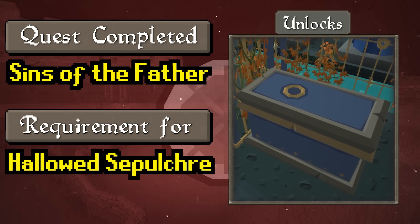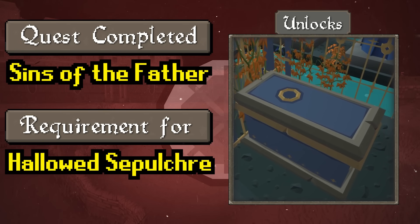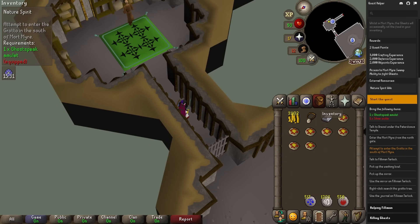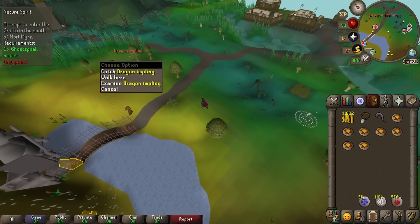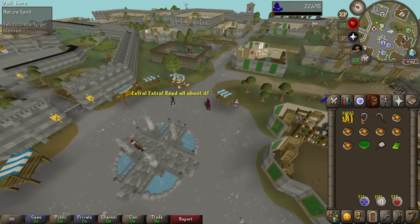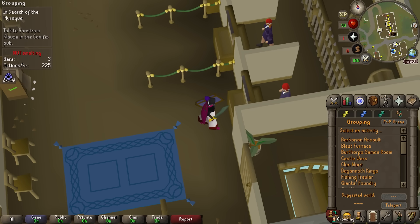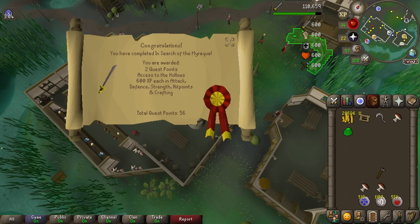The reason we're allowed to do these three quests is because they're all prerequisites for Sins of the Father, which unlocks the Hallowed Sepulchre chests. I'm a complete idiot — I forgot to make the freaking sickle. We're going to have to do this walk a lot. There's one quest down — 28 crafting. That entire quest and I didn't even use the Shades of Morton teleport to get to the grotto once. One more quest to go.